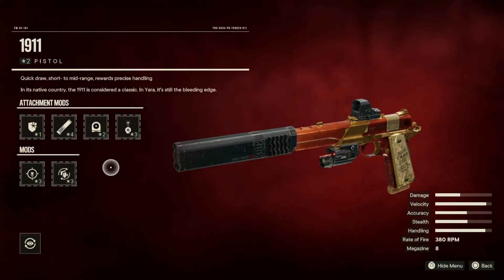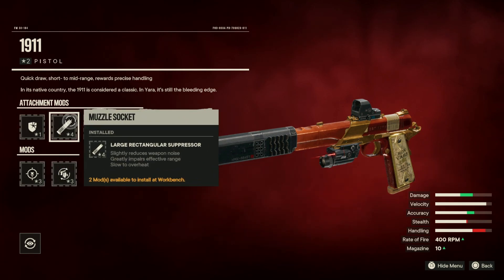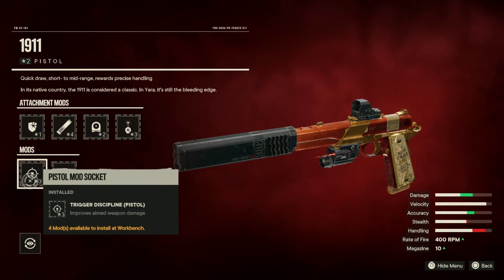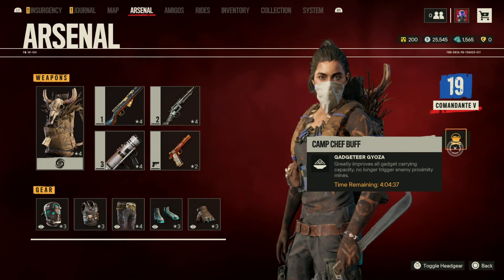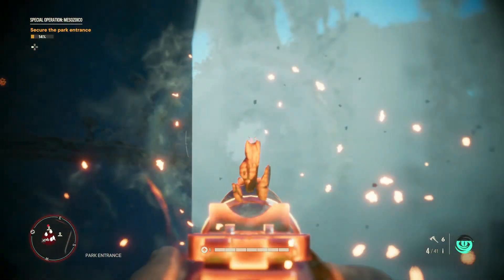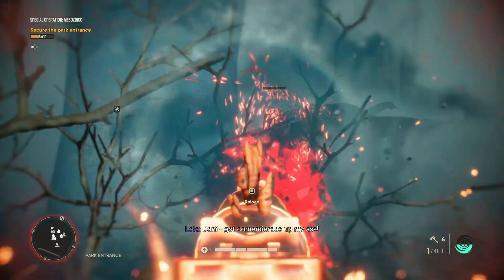For the pistol I'm using the 1911, just to switch it up a bit instead of using a Desert Eagle or any of the other pistols. I have Armor-Piercing Rounds to easily headshot enemies, the Large Rectangular Suppressor, Micro Reflex Sight, and the three-star laser pointer. For mods we have Trigger Discipline and Fast Reload. The camp chef buff I'm using is the Gadget Tier Gyoza, which improves the amount of gadgets we can carry. That's basically it for the build — hope you guys enjoyed. Make sure you guys like, comment, subscribe, stay safe out there, and I'll see you guys in the next video.